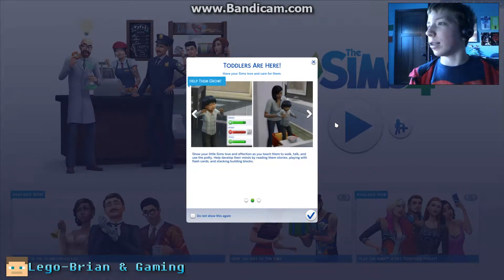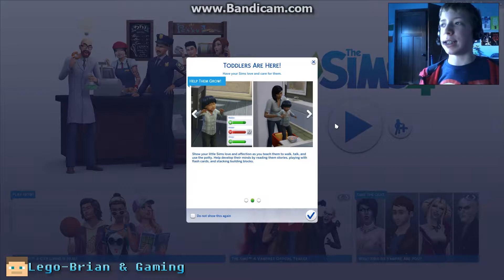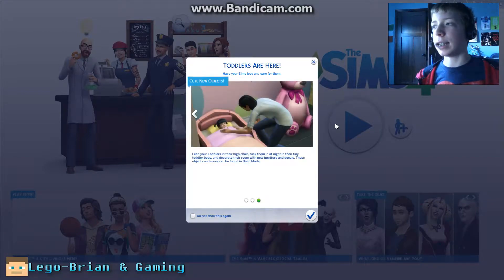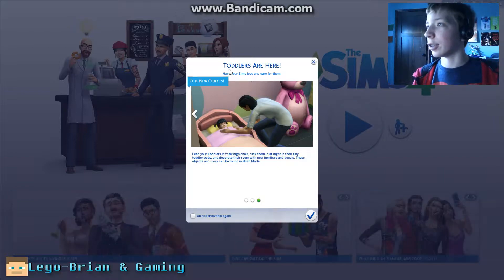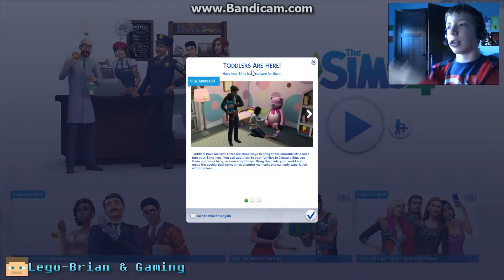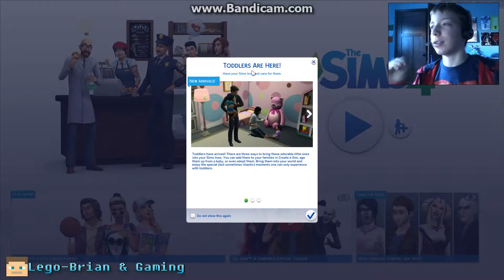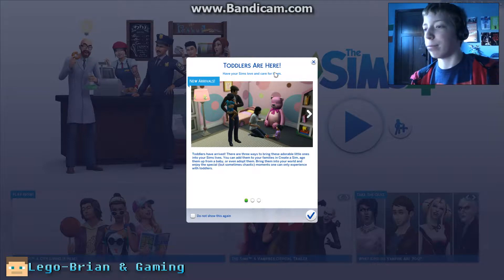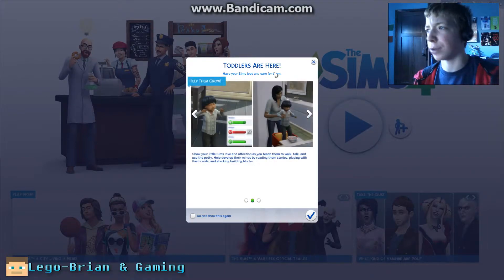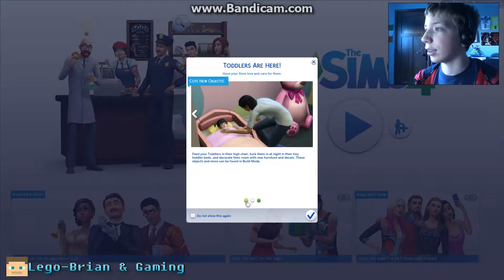What's going on YouTube, my name is Lego Brian and Gaming, welcome back to another Sims 4 video. Today we're going to be looking over something that Maxis added as a patch — toddlers! Originally it was child, teenager, young adult, adult, elder, but now there's a toddler stage added, which is like two or three years old and younger. They've added high chairs and it looks really cool.